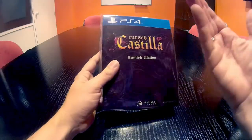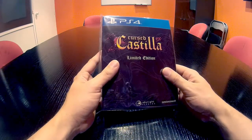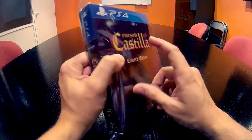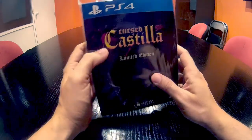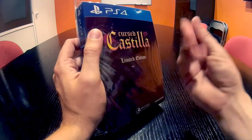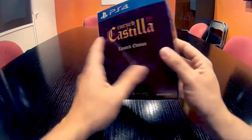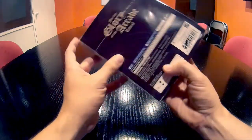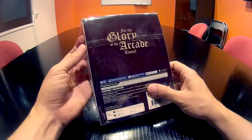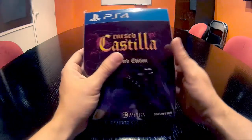So we are going to open it and you are going to see the secrets of Curse Castilla X for PlayStation 4. This is the box, and you can see — it might be difficult to make out on video — but the letters are embossed, so it's something really, really nice to see. We have taken a lot of care with this: 'The Glory of the Arcade Times.'